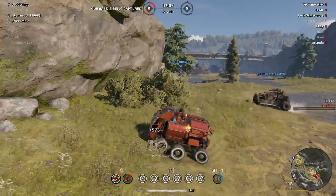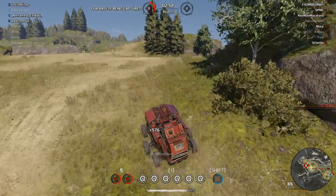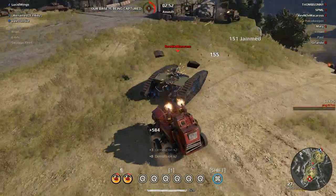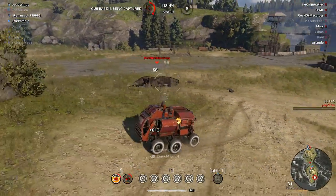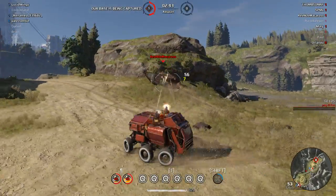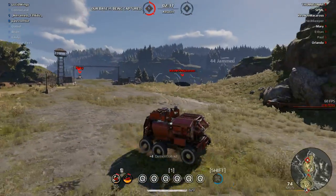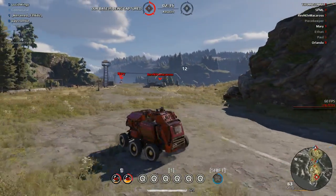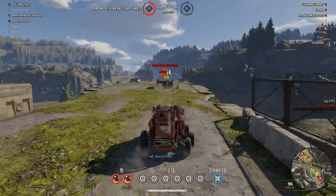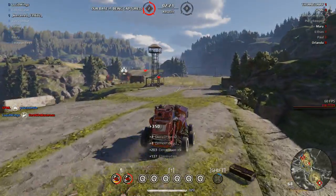There's that damage from the front. Someone's trying to capture our base, but we don't have enough people. That means there are two people going over there, possibly — so they're going over there. Poor guy had no chance.